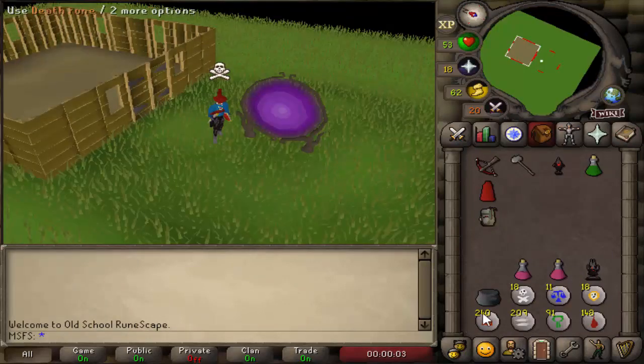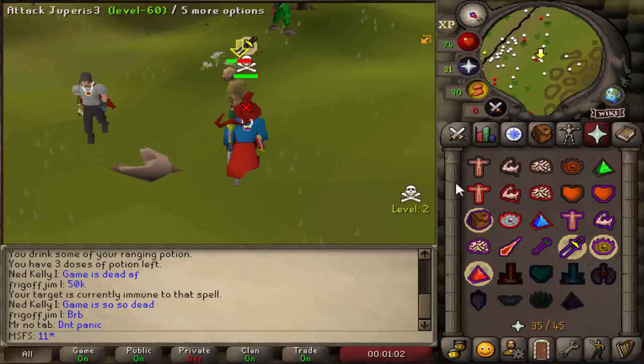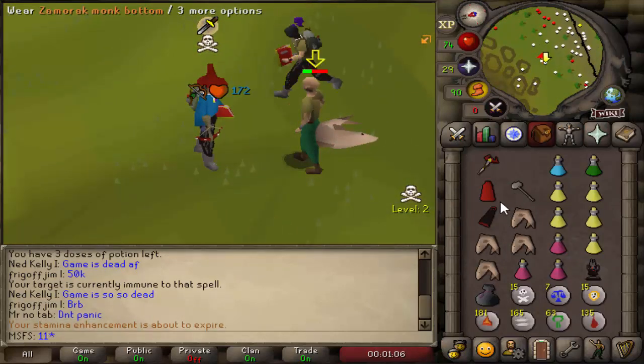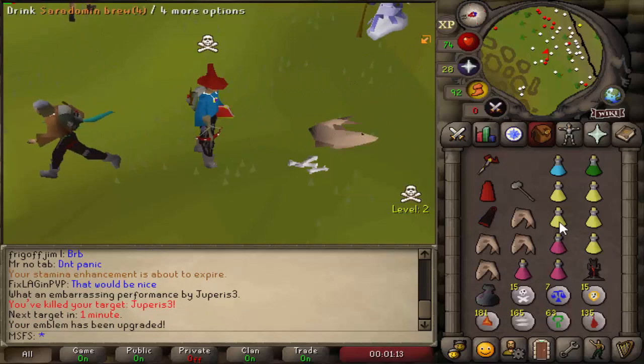200k from his emblem, a tier 5, and another 150k in the looting bag. Catching a refreeze - why do looters have food? They're evolving, it's not fair. Good fight looter - they're getting food now. We didn't get an emblem off him but we're on tier 6 ourselves.